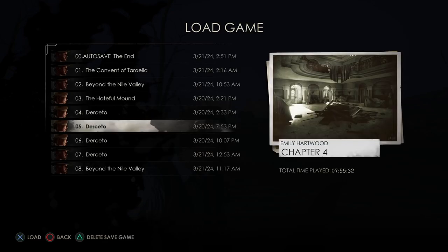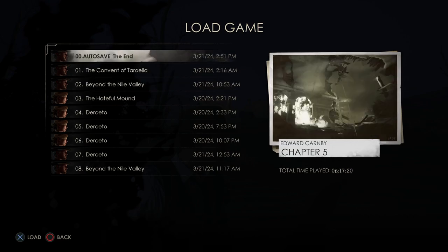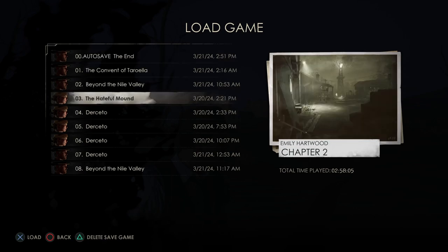Load game is where you can delete save files and you can also see which one you want to load. They have one autosave. Since they only have one autosave, you might employ the three-file rotating system so that you always have at least one per chapter to go back to in case something happens.